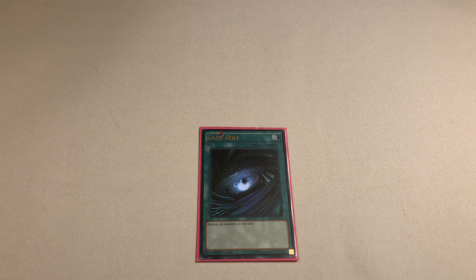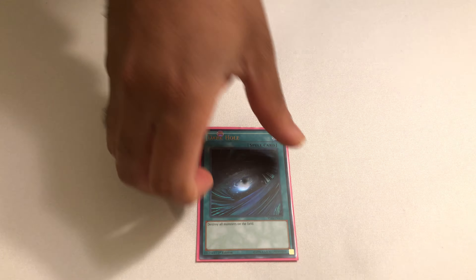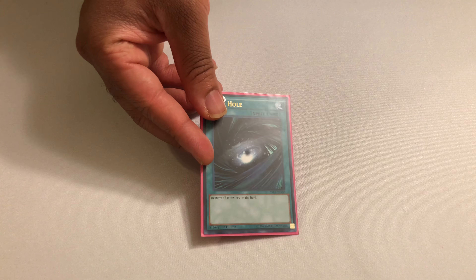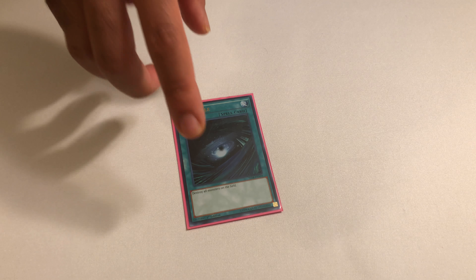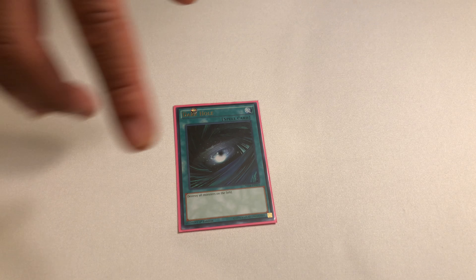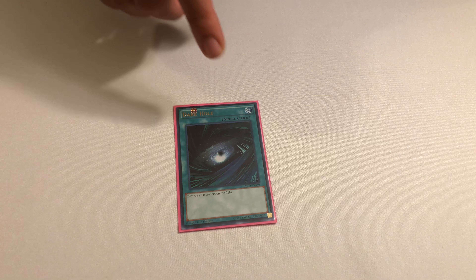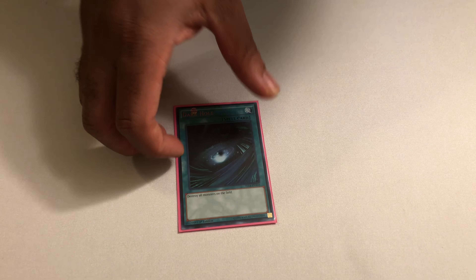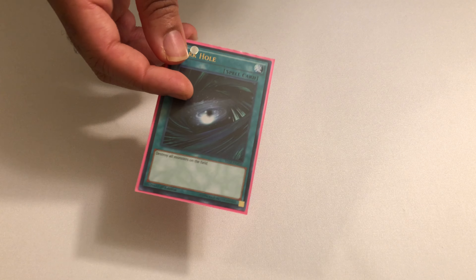We run Dark Hole because it's been printed about 700 times. We do not have enough money for Raigeki if you're a budget player, but we can run Dark Hole. Dark Hole in this deck is basically the same as Raigeki because if you blow up your Tiger and your Blue Cat, they will activate, so they pay for themselves anyway. Dark Hole and Raigeki are pretty even in this deck — it only matters if you have a Fusion Monster on the field.